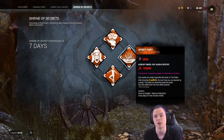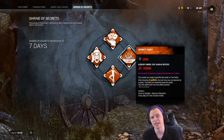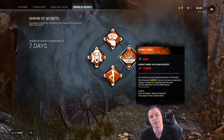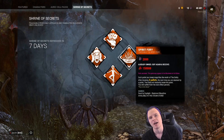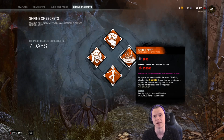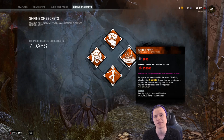The only killer I would recommend it on would be Legion. Legion with Spirit's Fury and Enduring can lunge-hit you through a pallet, give you the Frenzy effect, get stunned, and then M1 you as well — it can be very devastating. However, on a God-tier Legion build, I'd recommend running something like Ruin, Pop, Dying Light, and Thanatophobia. Alternatively, Sloppy Butcher, Discordance, and M1s on other targets. Spirit's Fury with Enduring is just one of many ways to build Legion.